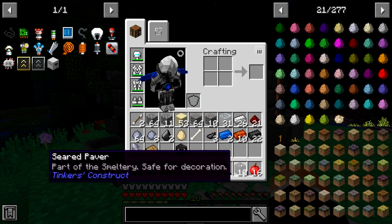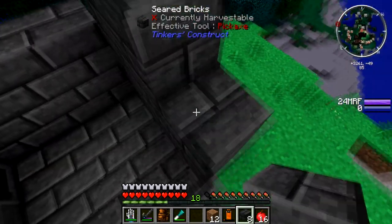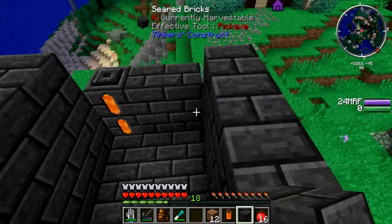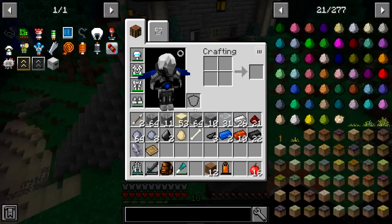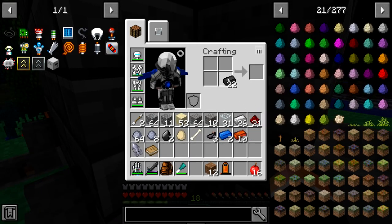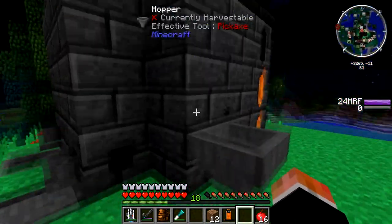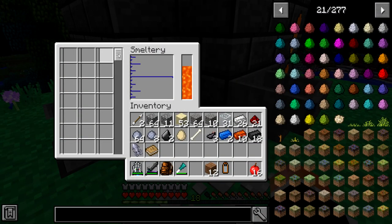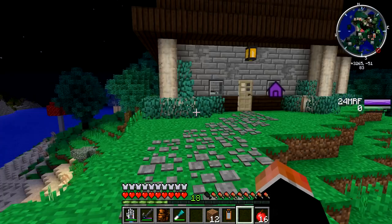Alright, so we got all this seared stone. I'm going to put the third layer on and our last tank. We need one more seared stone, so I'm just going to make this out of the brick. Okay, we're going to need to go get more lava, but that should be a pretty big area — 216 ingots. Nice.